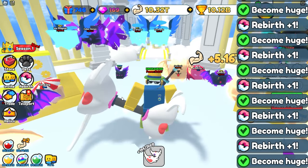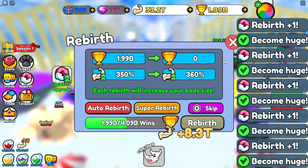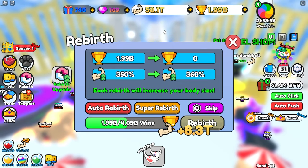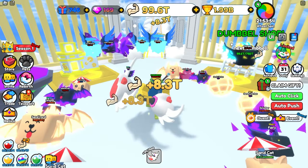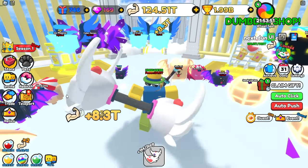This actually increases the size of our body as well. So I now rebirth a ton and we're currently at 350%. We're now getting 8.3 trillion per click, which is over four times as much as we were getting before — so that is so much better. We could also super rebirth if we wanted to, but I think before we do that we should get some better pets.